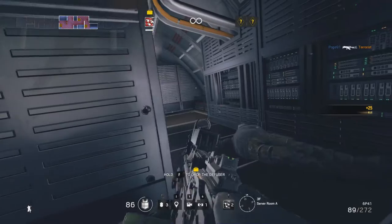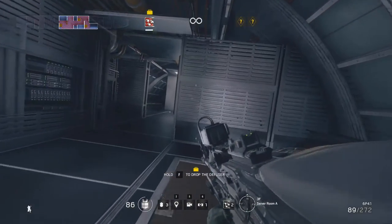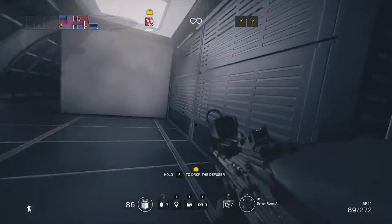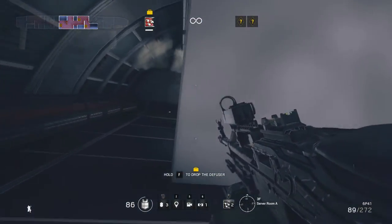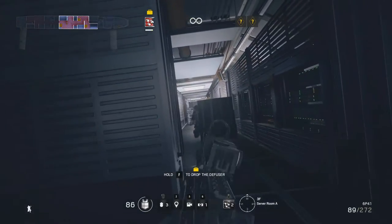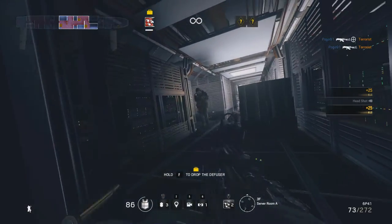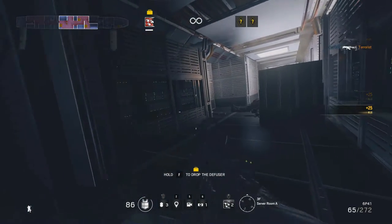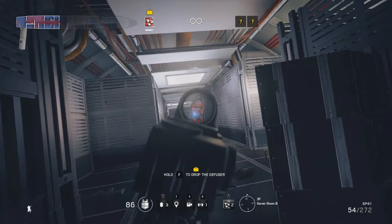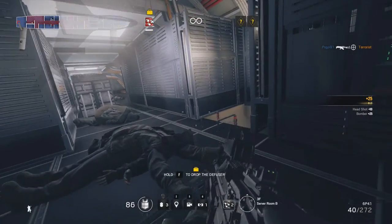One of the features of the server room area is that the walls provide solid cover. Here we already have the second floor breach which leads down to the executive hallway, and the third floor breach point right here will take you down into the staff section. We are now in server section B which is the final room on the third floor of the plane.